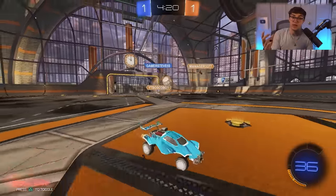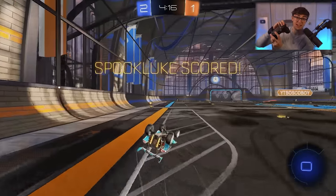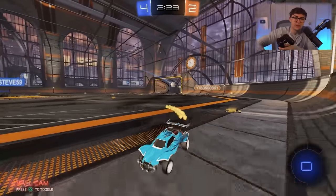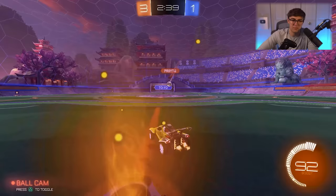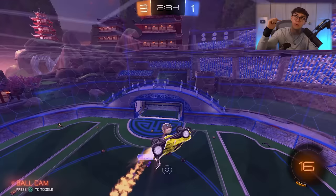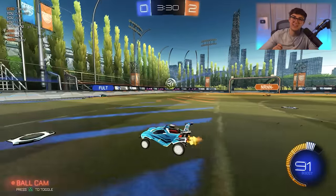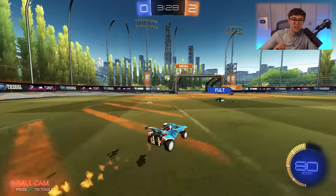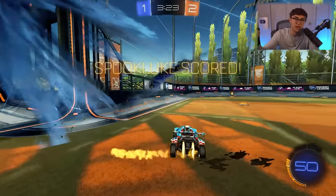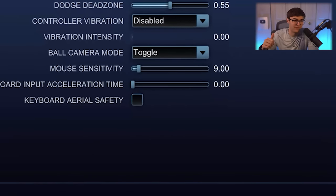Dodge dead zone controls how far you need to move the joystick to initiate a dodge. A lot of people have trouble with this while fast-aeriaing. The most common range on Liquipedia is 0.4 to 0.8 — higher values protect against accidentally backflipping on a fast aerial, but I think that's mostly a mechanical input issue. I'd try to go lower; I use 0.55, and anywhere around that number you'll be just fine.